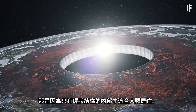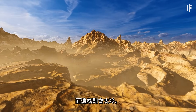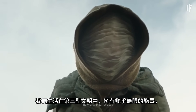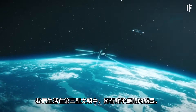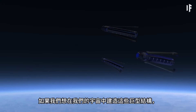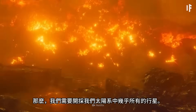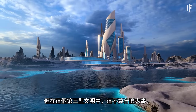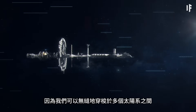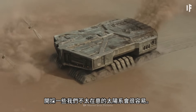The Alderson Disc wouldn't be as comfortable as the O'Neill Cylinder, since only the inner parts of the ring would be habitable — closer to the hole it would be too hot, and the edges too cold. But in a Type III civilization with virtually unlimited power, humanity would probably figure out how to solve these problems. Building these megastructures would require mining almost every planet in a solar system, but since we could seamlessly travel to multiple solar systems, it would be easy to mine a few solar systems we don't really care about.